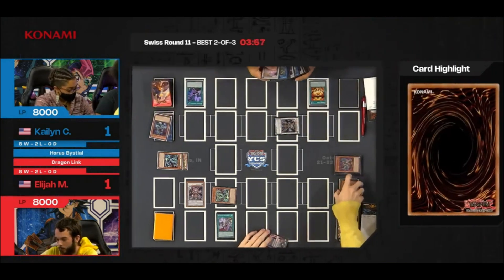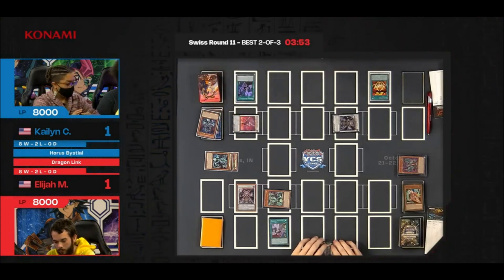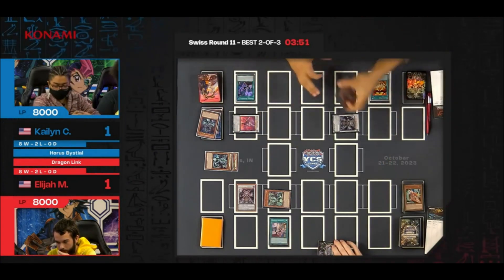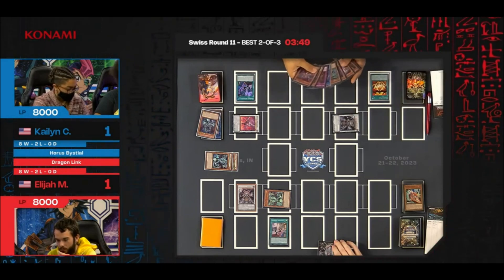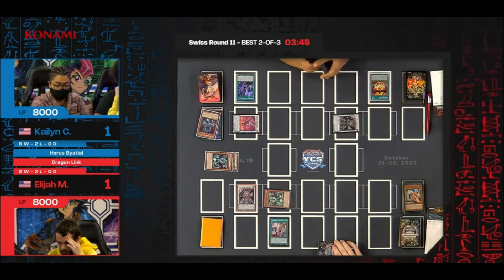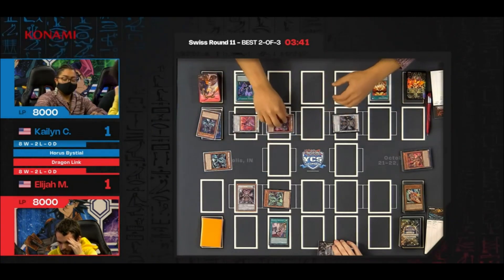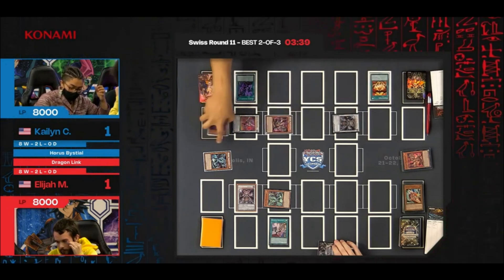Here we go — going from Dark into an additional summon into Dispater. That led to a Synchro — the correct levels were met and successfully aligned onto the field. Dispater now has a ton of options. Summoning back Magnumut — Magnumut effect. Proceed to end phase.